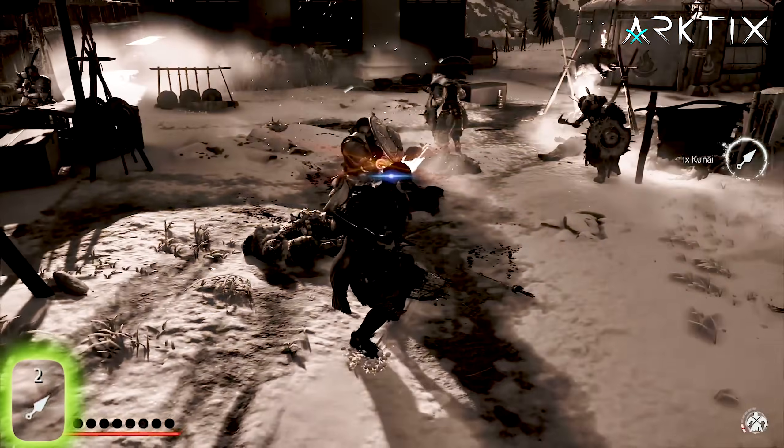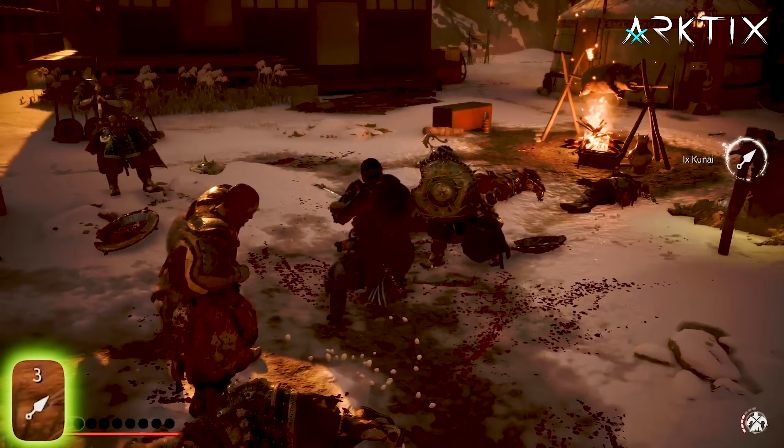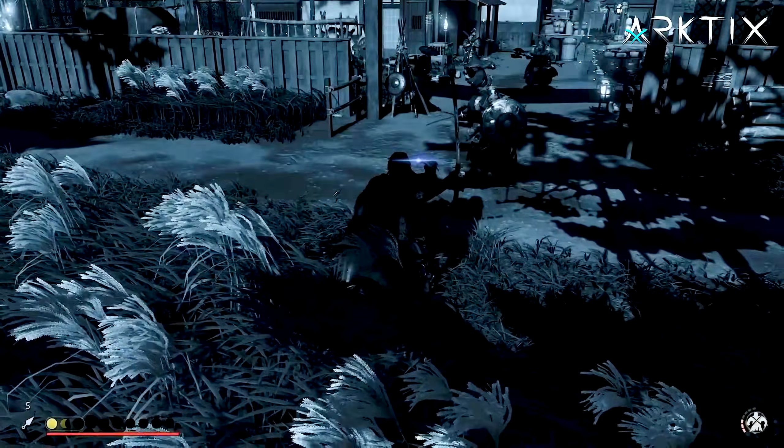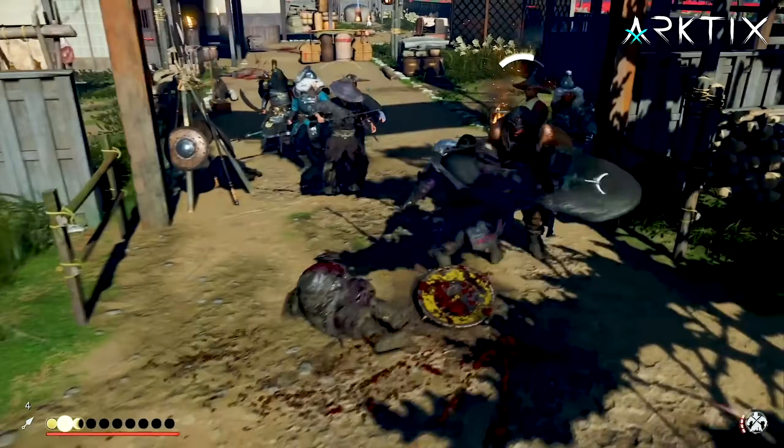The trick to using this build effectively is remembering to do perfect dodges often enough — that's the main way you're going to get more Kunai. You also want to make sure you rush in and finish enemies off after they get staggered from Kunai.